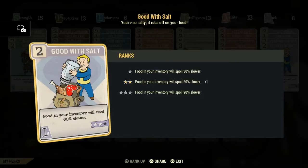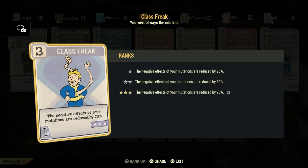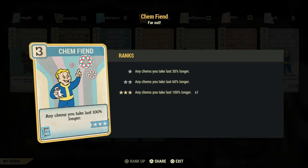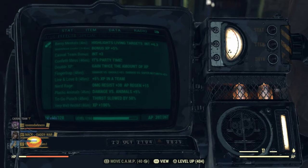Things I recommend having on: Good with Salt — usually I don't have this card on. You definitely need Curator on; it lets your magazines and bobbleheads last longer. You're going to need to use Class Freak — that'll increase your XP. And use Chemfinder; I usually don't have this card on, but this will make your berry mentats last more than 10 minutes longer. Make sure all these perks are on before you start, and then start your run.